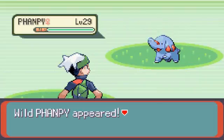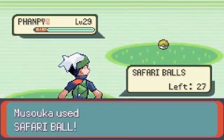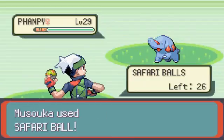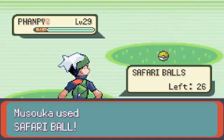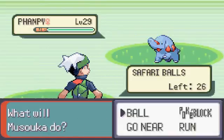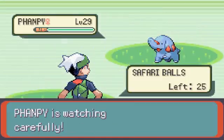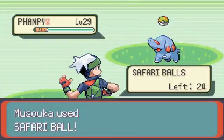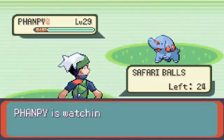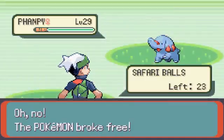It's a Phanpy! It's an elephant Pokémon — one of my favorites. Let's see if we can catch this one in a Safari Ball. I could try to use a Pokeblock, but I won't bother. Oh, don't run away, little one. Come on in. He's gonna run away now. If I go near, it might flee, so I have to be careful.